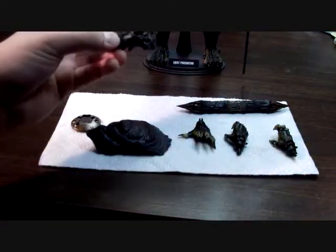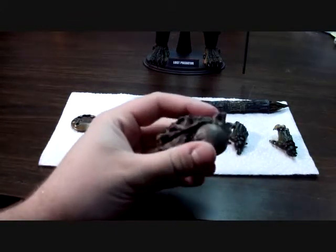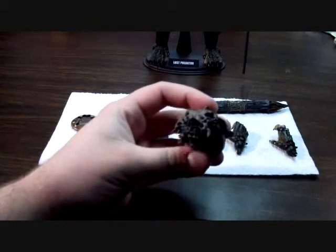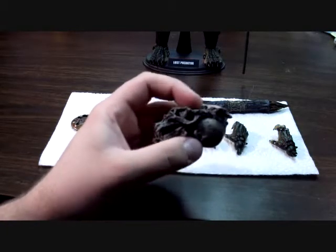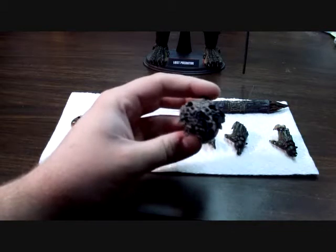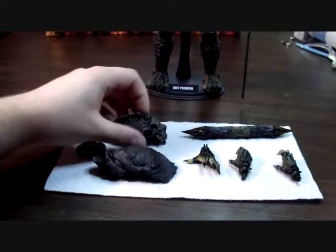The rest of his accessories are his disc, a few different sets of hands, and one thing with all of the Predator 2 predators is they come with different trophy skulls from the wall in the movie. This one looks like some sort of saber-toothed animal, and it has a really nice sculpt — it looks weathered and dirty. I think it's a pretty cool accessory.